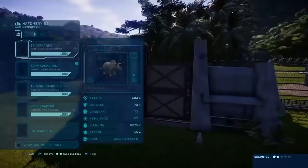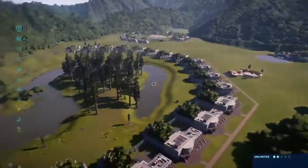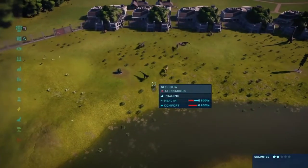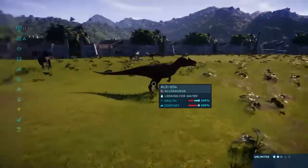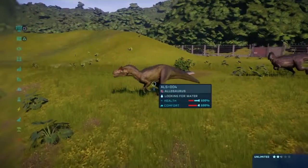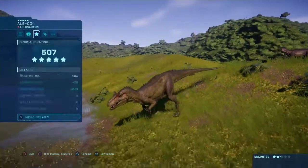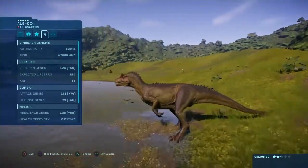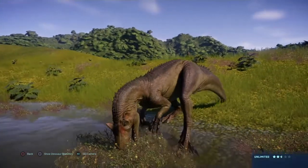There we go — there is the last of the dinosaurs and they're all coming out. While they're all spreading out, we've got a little Allosaurus right here. That is a lovely skin. I think that is... Woodland. I have not used that one in a while, but it looks awesome.